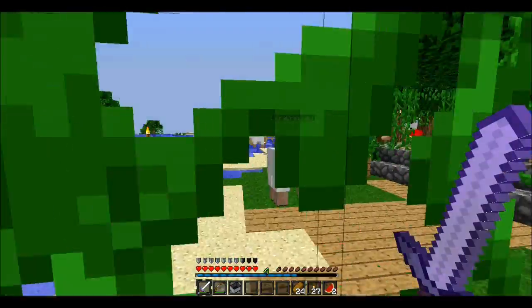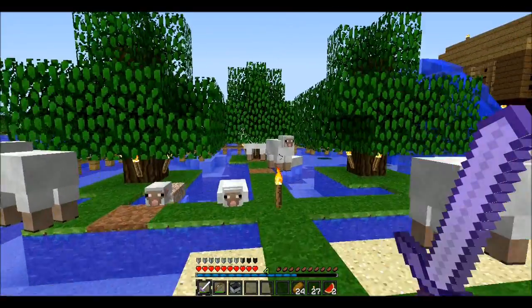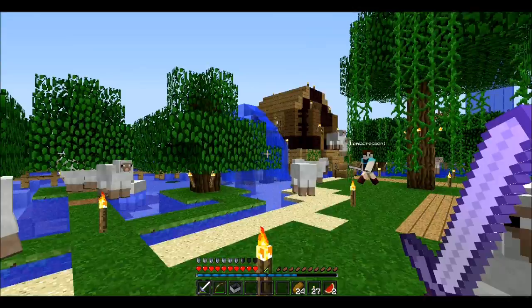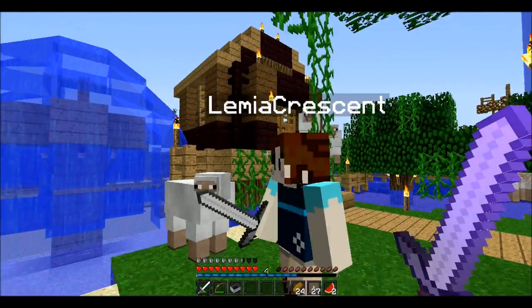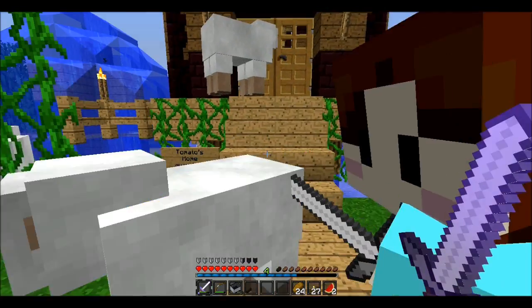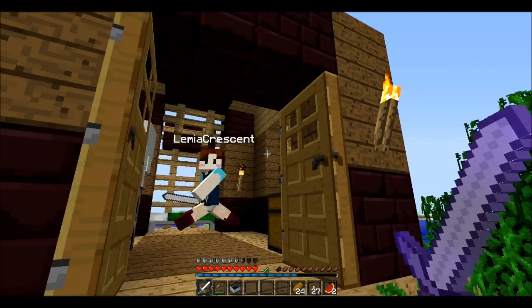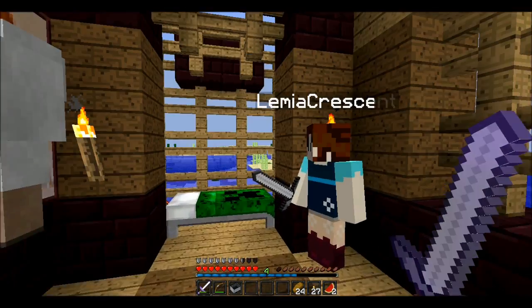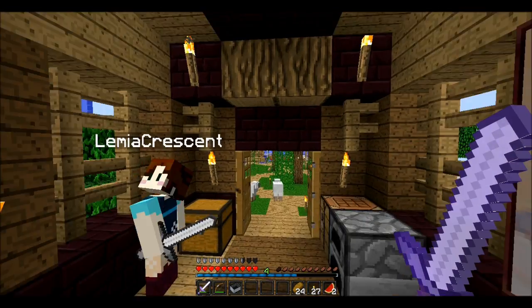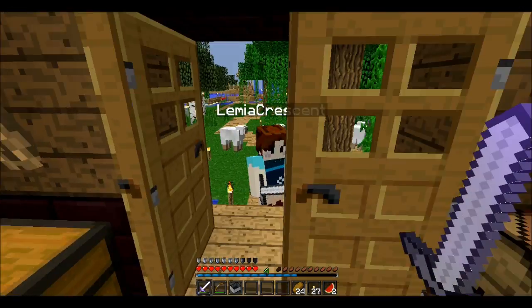It's a sheep town - perfectly named. These are my three similar-looking trees - it took about a hundred tries to get one that matched the other two. There's your own little fountain that I made for you, and this is your home away from home. As I was showing in my own tour video, this is Lemia's home away from home that I made for her, and she made one for me. I made the house and she decorated it - she put up a painting.